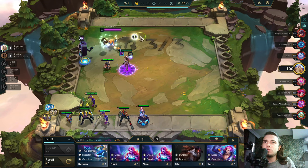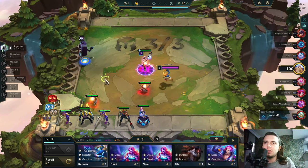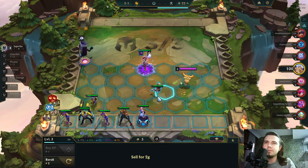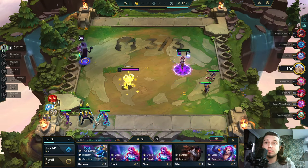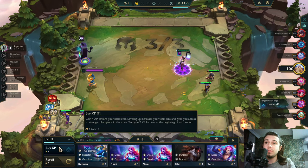We have a super start here. Lilia gets a force per fan trade for free. And we can level up. Play Guardian, Mosher, Sentinel. Rebel with Sentinel, yeah?